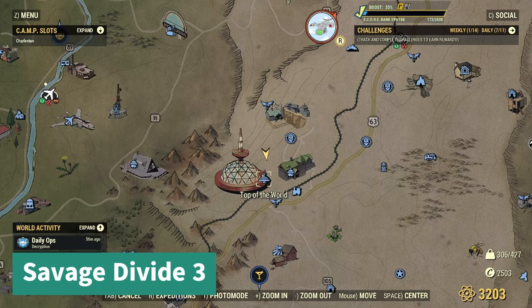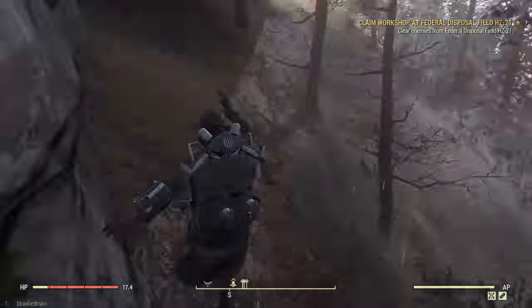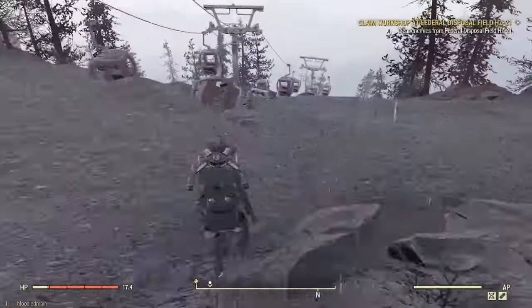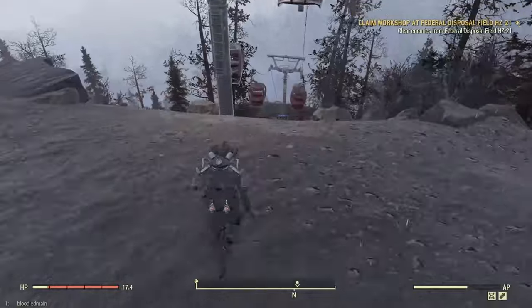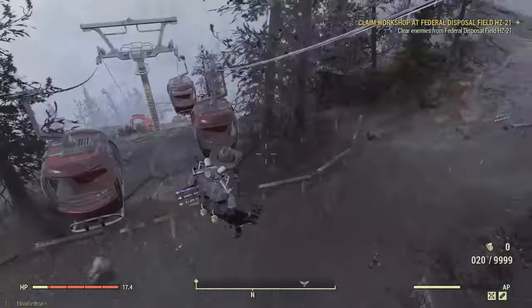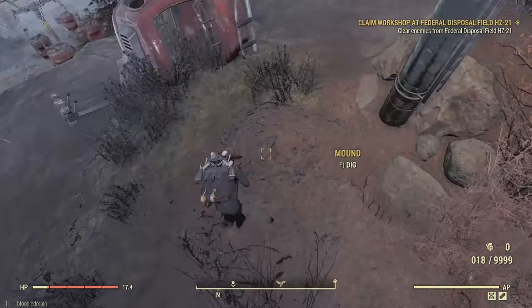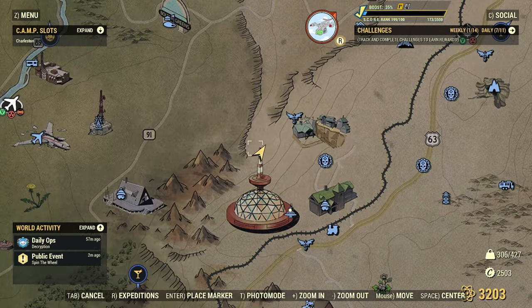Let's move on to Savage Divide number three. From the fast travel at Top of the World, you're going to be following the ski lifts down until there's kind of a little break — like a little sign with a little area for people to walk. It's going to be right down past the next lift, kind of lit up here. There it is in relation to the fast travel.